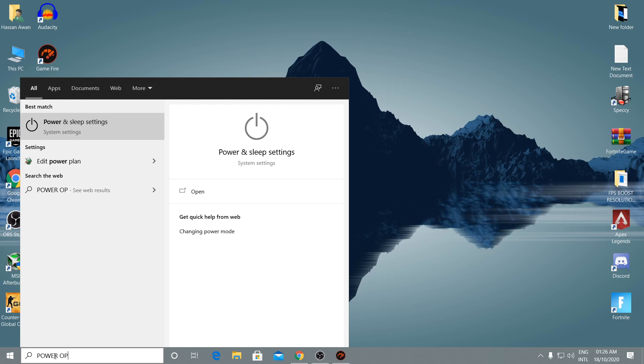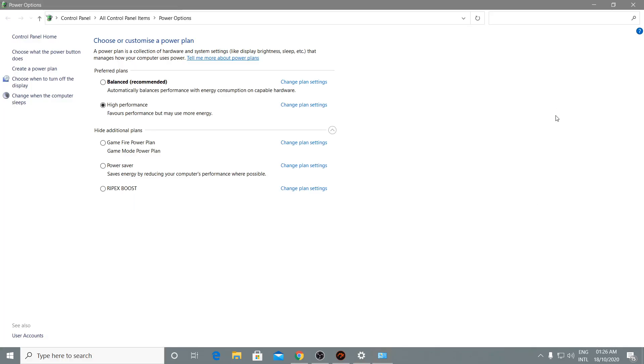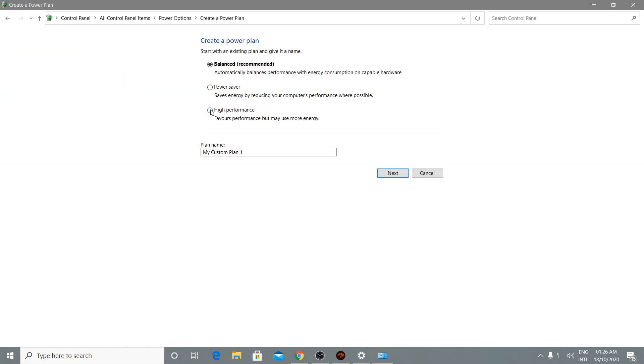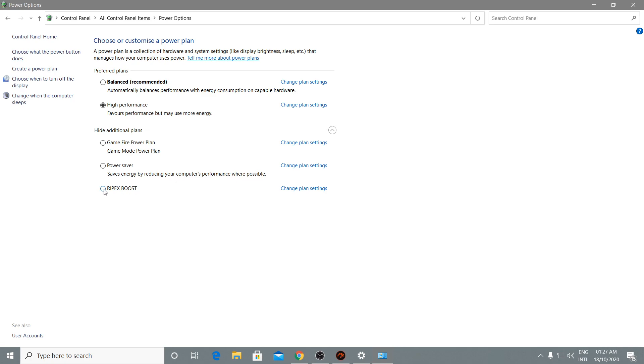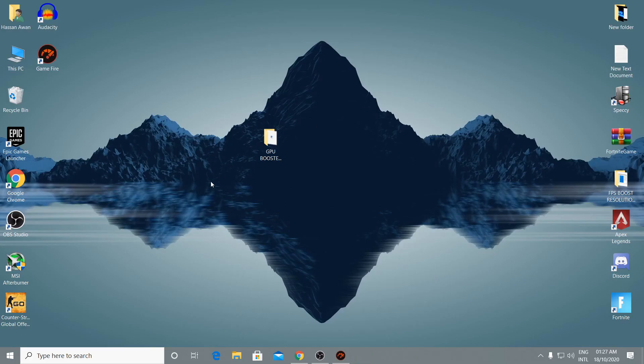Go to Windows Search and type 'power option.' When it appears, click Power and Sleep Settings, then go to Additional Power Settings. Click 'Create a power plan,' select High Performance, name it 'Repex Boost,' click Next, and it will create the best power plan for you. Select it, close the window, and enjoy the best performance on your PC even on low-end hardware.